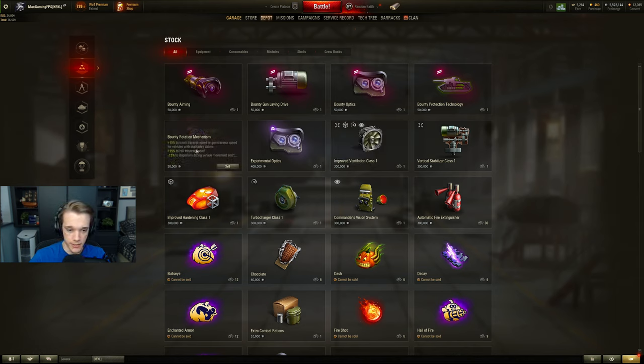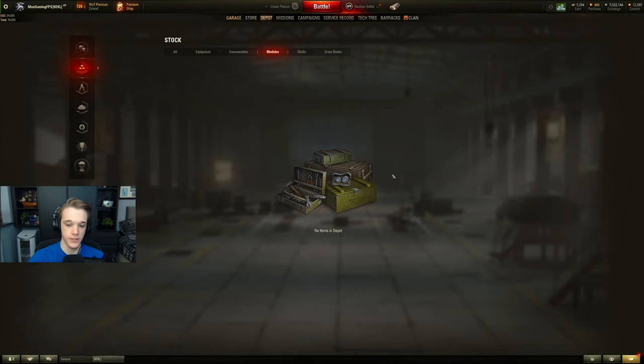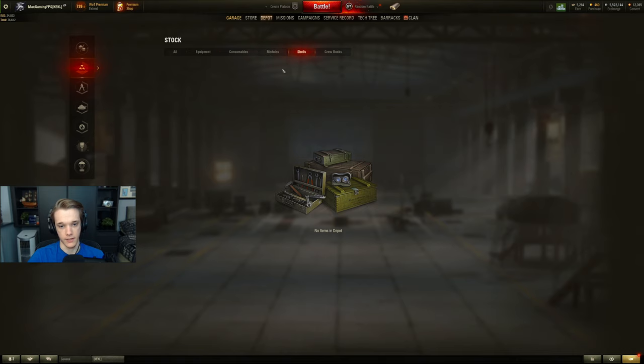Never sell bond or bounty equipment — the purple and pink items. You might see 400k credits and think it's worth it, but that bounty equipment costs 5000 bonds to buy back, and bonds are scarce. To put it in perspective, a premium tank from the bond store costs 8000 bonds. You can also go into the modules tab, sell leftover guns from old tanks, and tick the 'sell on upgrade' option to automatically sell old modules when upgrading.